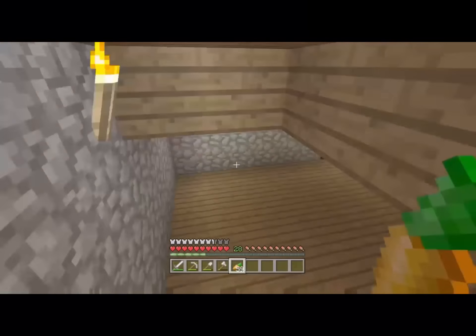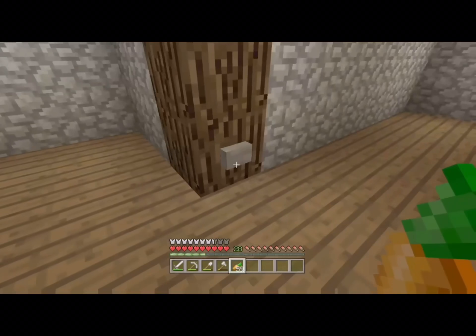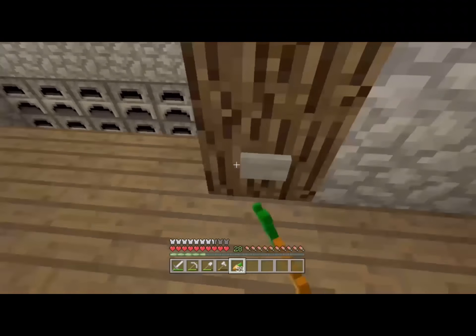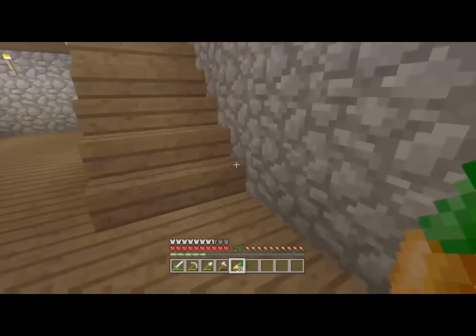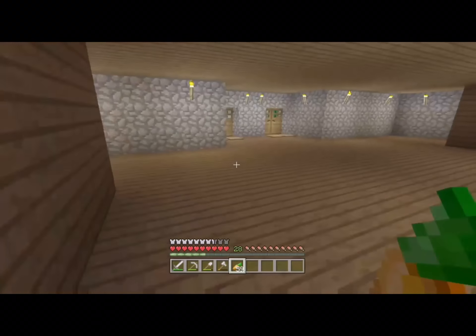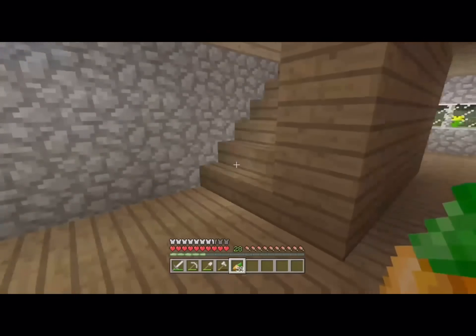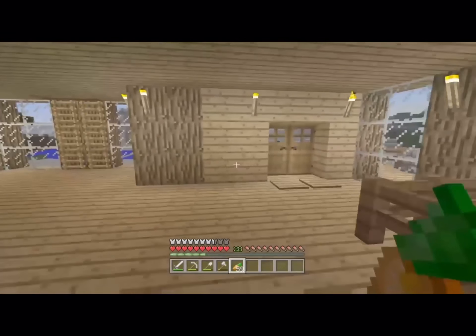Here's the basement. If you press this button, you have some furnaces. I feel like I'm going to be making an automatic smelter, probably in the secret base. There's a little hidden button there — I'll show you what that does later, because it actually connects to the secret base.